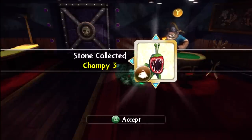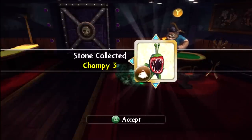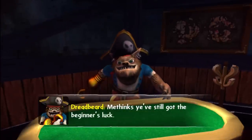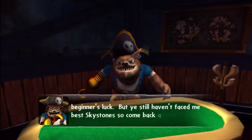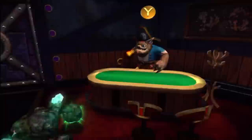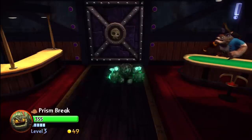What did he reward us? He gave us a Chompy number three — he looks very cute, like he's going to bite your head off. Well, I did beat you, didn't I? An extra challenge? I think I could still beat you. This looks like it is pointing to the fact that you need a darkness Skystone to get through.